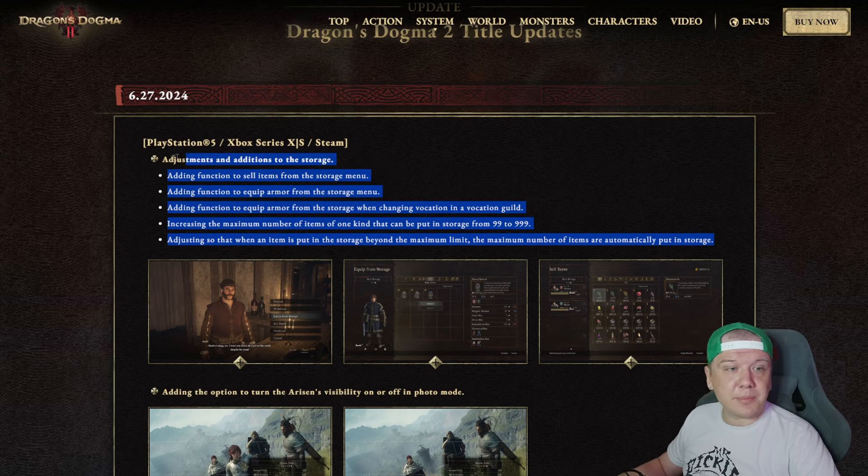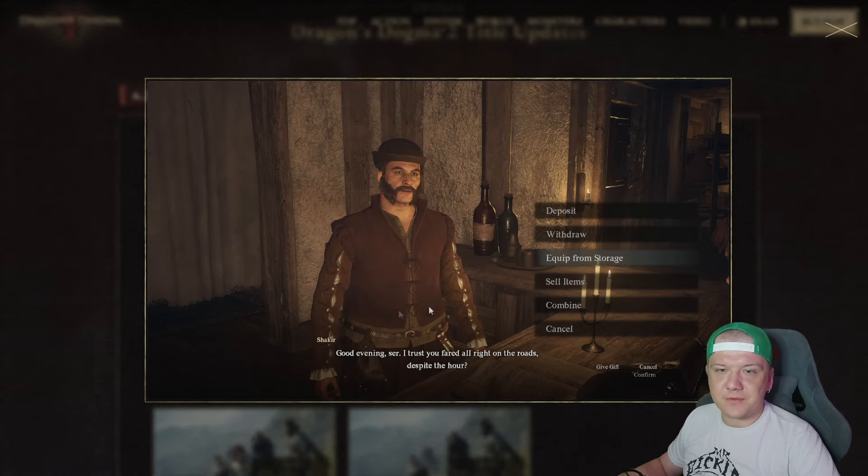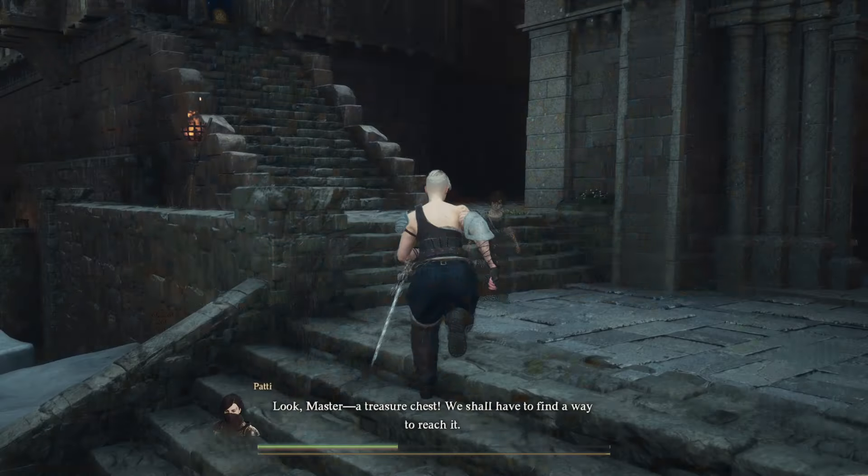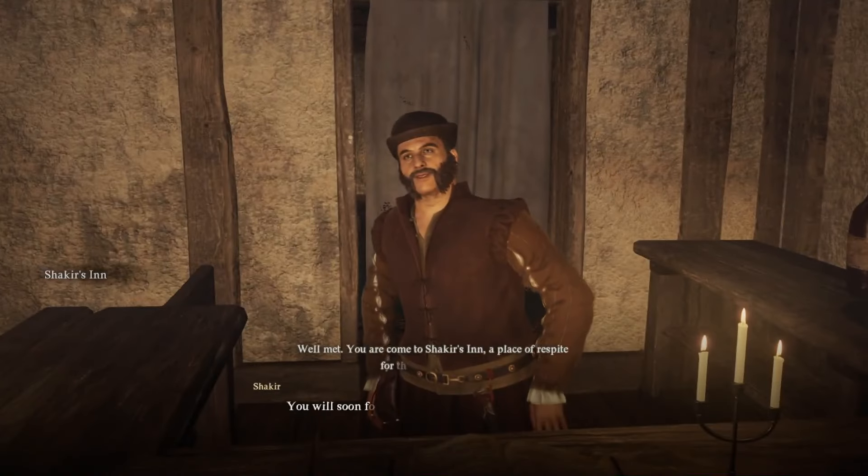All of these storage changes are pretty cool, though I still think there's room for improvement. For example, deposit, withdraw, and combine tabs could be combined together — you could just switch between them with L2/R2 or something. Anyway, that's it for the storage quality of life features.